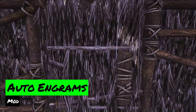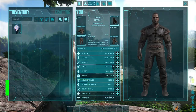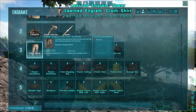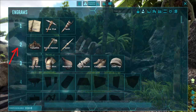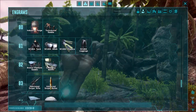The Auto Engrams mod will help you unlock your engrams quicker. Instead of unlocking them item by item with engram points, this mod allows you to unlock engrams row by row once you reach the corresponding level. As a solo player, this will give you the opportunity to unlock every engram in the game.